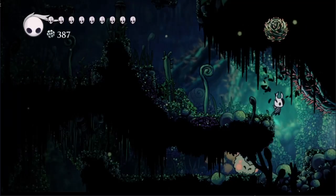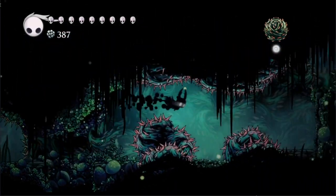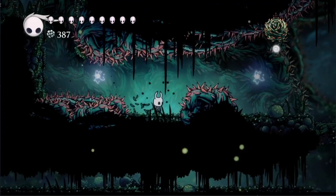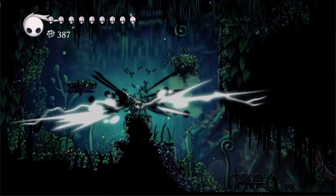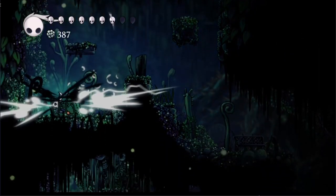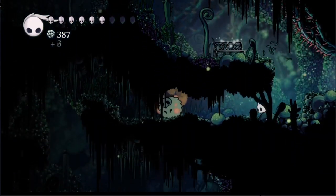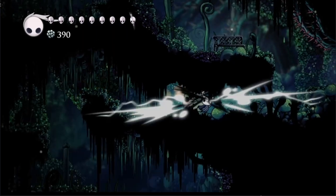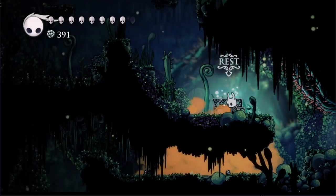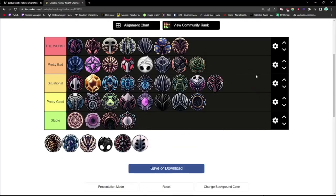Thorns of Agony can be found in a side room in Green Path. It costs 1 notch and does base nail damage in a radius around the player when hit — note that's base nail damage, meaning 5 damage, not 1x your nail damage. This charm is insanely bad, and I used it for the majority of my casual playthrough. I got hit so many times that I'm sure I was dealing more damage that way than hitting enemies with my nail. It's not used in any speedruns, and I haven't heard of anyone using it casually, so it goes in pretty bad.